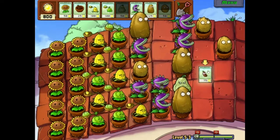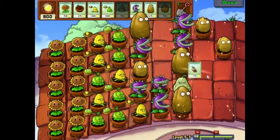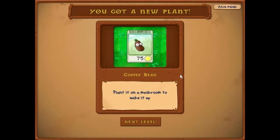At the end of every level you normally get a card. So this is going to be it for this level. This is WatchMeSC signing out — I'll show you what I get this time. Coffee bean — planted on a mushroom to wake it up. Mushrooms are usable only at night. This is WatchMeSC signing out. Let me know what you guys think and I'll do a whole LP of this game.